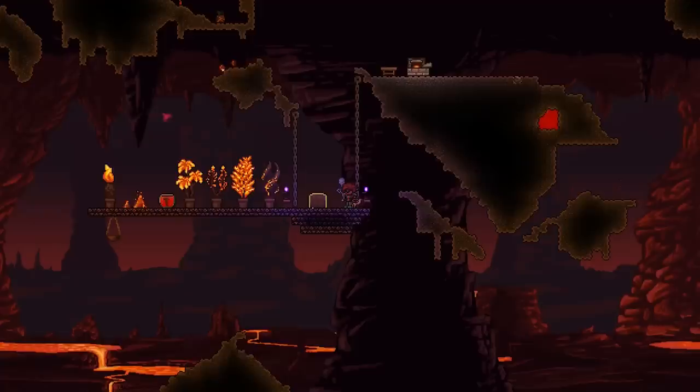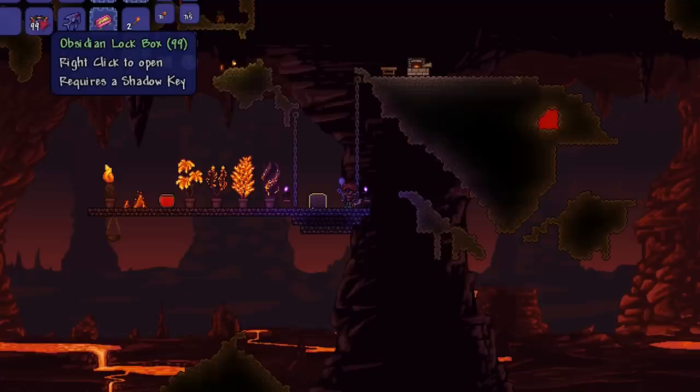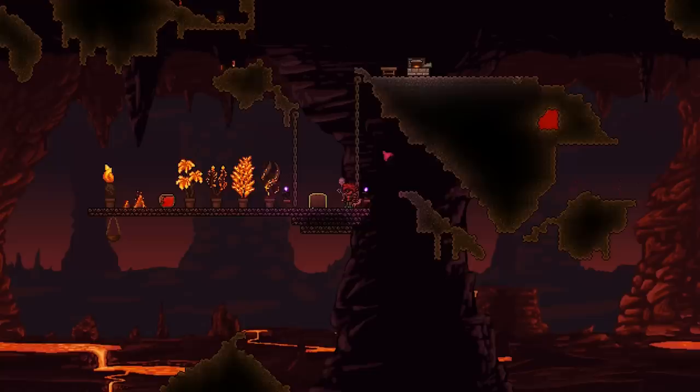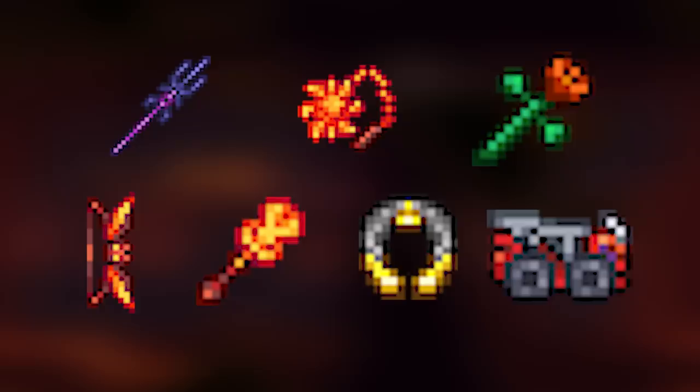The final item you get from opening obsidian crates — and you should get one per crate — is the obsidian lock box. These work like shadow chests that require a shadow key to open, and you will get all of the shadow chest items from unlocking them. These include the dark lance, the flame lash, the flower of fire, the sun fury, the hellwing bow, the treasure magnet, and the demonic hell cart, which is a lava mine cart.